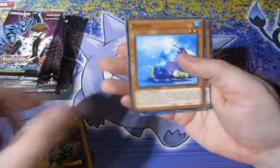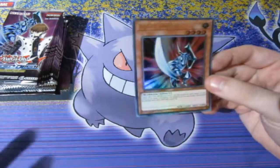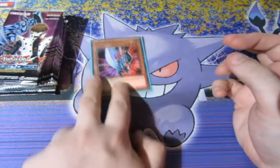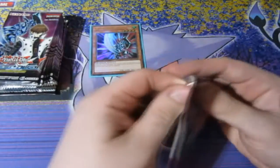Sonic Bird and a Slushy — oh yes. Wait, we just pulled an ultra — Blade Knight! I thought it was three cards in the pack but it's four. First pack in and we get ourselves a Blade Knight ultra rare — one of the best cards in the set. That is awesome right there.